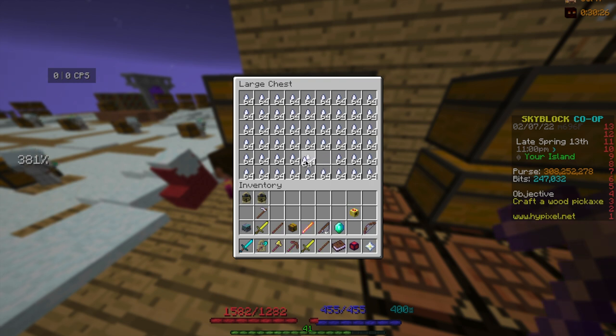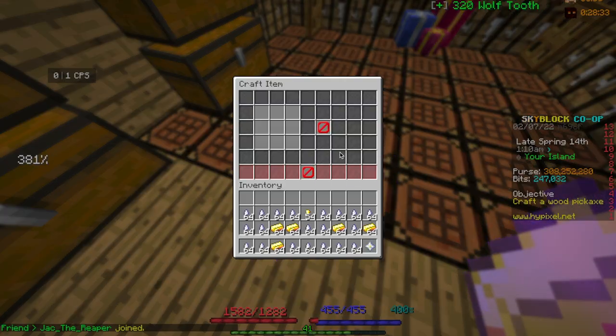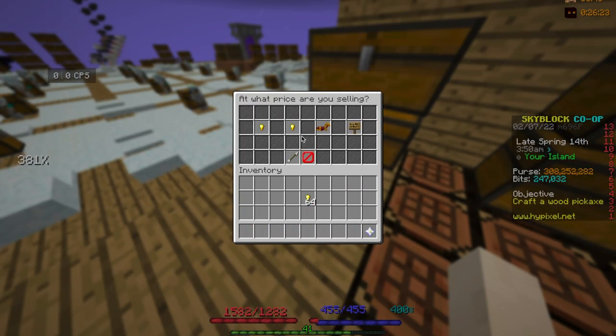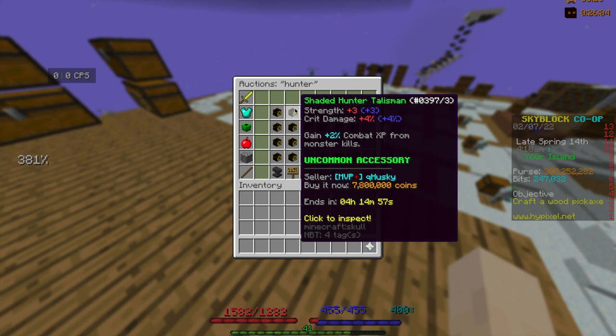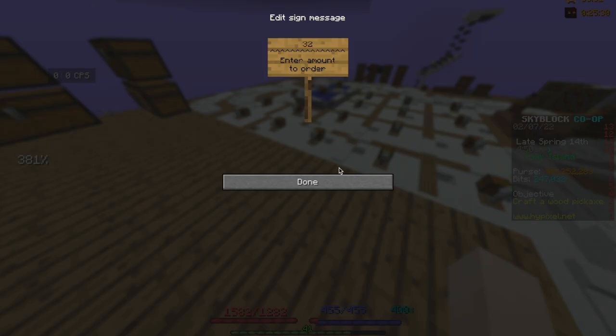Now I'm just going to craft into golden teeth — all right, this should be the last of it. Done. It costs 5.4 mil to craft and I could sell it for 6.1 mil. But that's not the flip I'm showing you. The flip I'm showing you is crafting Hunter Talismans — the last thing you need is to buy 32 enchanted rotten flesh.